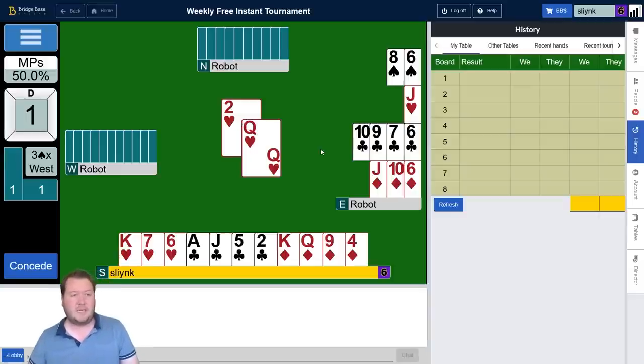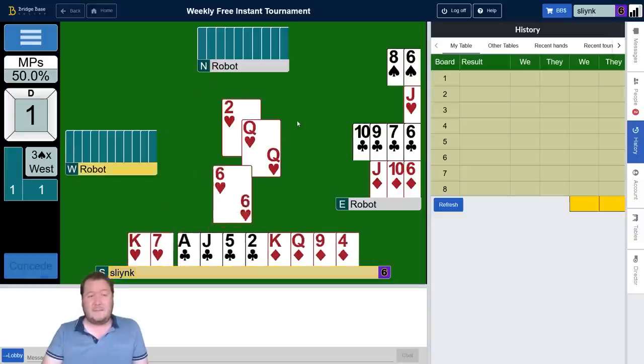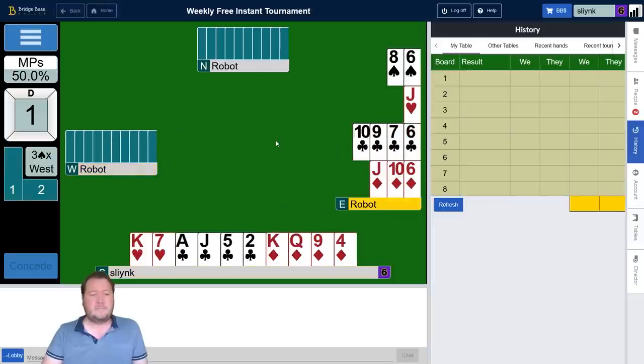Five-two double — yeah, it really looks like a doubleton there. For points: queen, jack, jack — that's four. I had 13, my partner's a passed hand. So that's 17; there's 23 missing, like 13 and 10, something like that. I think West has six spades and four hearts.